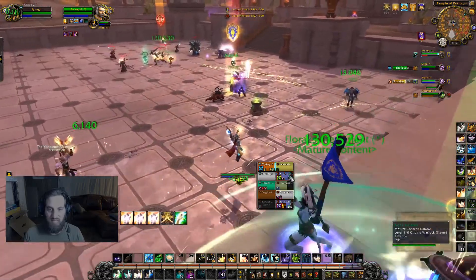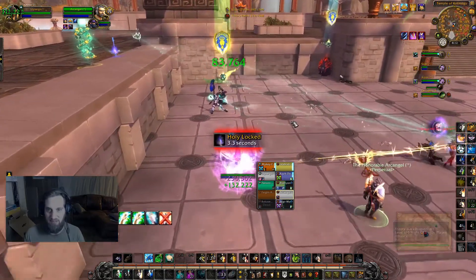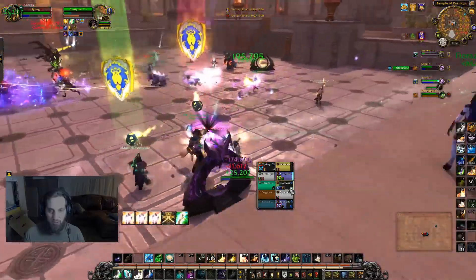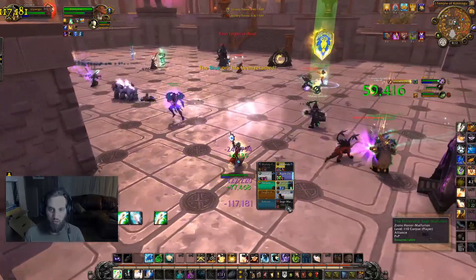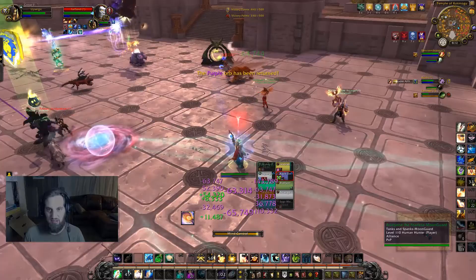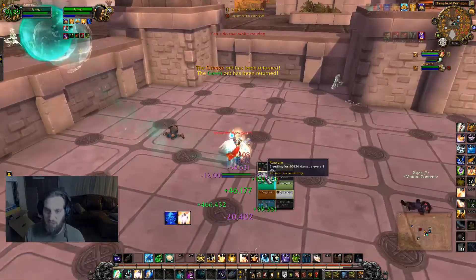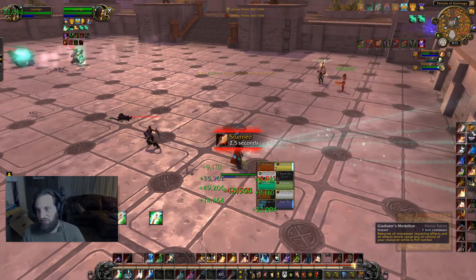I have an MMO mouse so I do a lot through that. My crowd control abilities are saved to mouse thumb buttons one through four: Holy Word Chastise is mouse button one, Mind Control is mouse button two, Inner Focus is mouse three, Lichborne is mouse four, and Dispel Magic is mouse five.